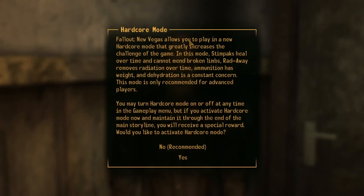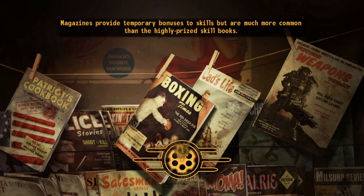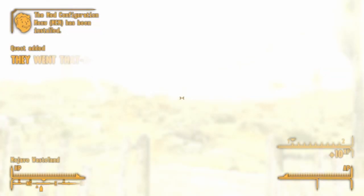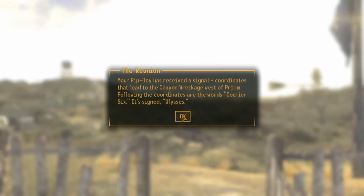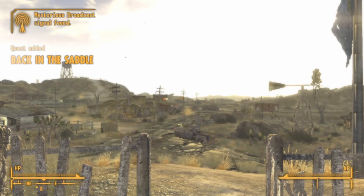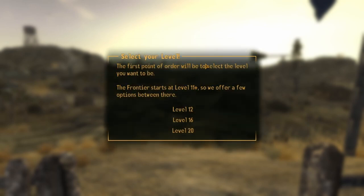If I'm reading this correctly, when we walk out the door we should get an option to quick-level. The mod's welcome message pops up: 'Welcome to The Frontier. We offer a quick start option that allows you to pick your level and get right into the action.' Enabling quick start - the Frontier starts at level 11-plus, so we have options: 12, 16, or 20. I want to be the proper level for the content, so we're going with level 12.